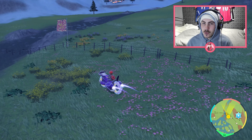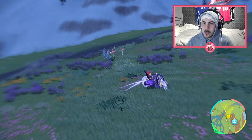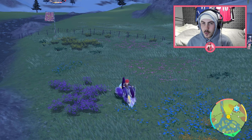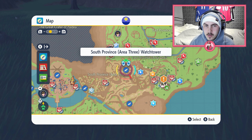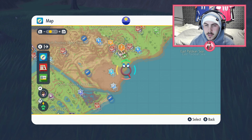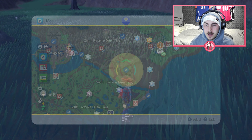This episode is being recorded the same day as the last one, which was the Ice Cube. Hence why we're in this location and I'm wearing the same clothes as the last video. So let's get straight into the location for Mudbray. We're heading to the bottom right of the map, where this Ice Terror Raid is — it's like a flat hill mountain thing. That's where we're going to be shiny hunting Mudbray today.